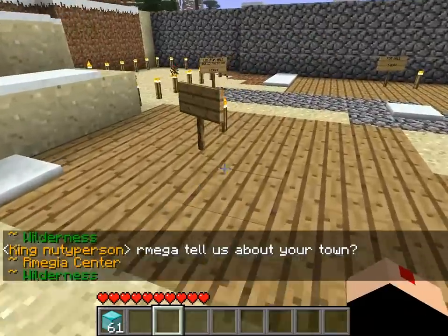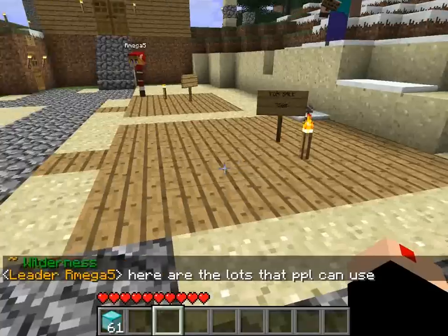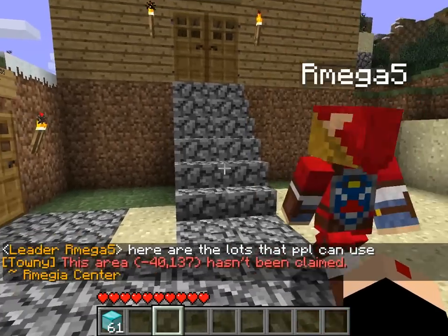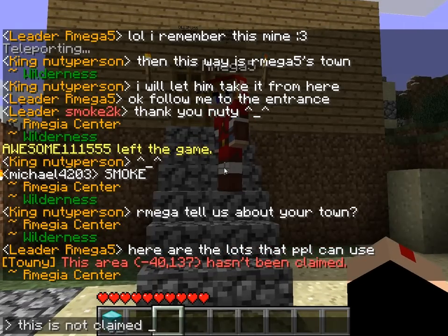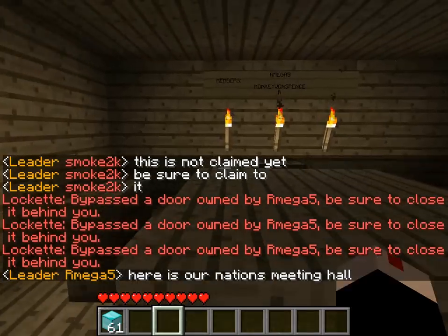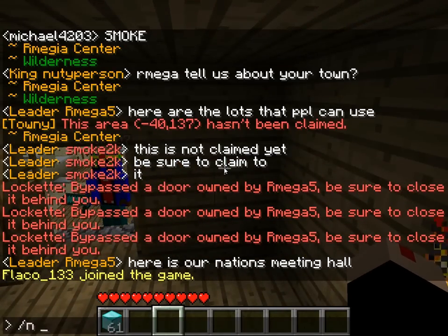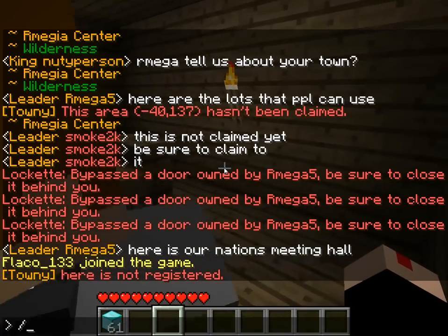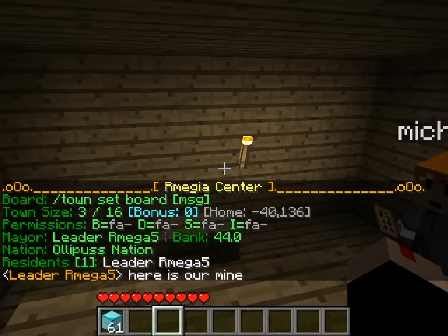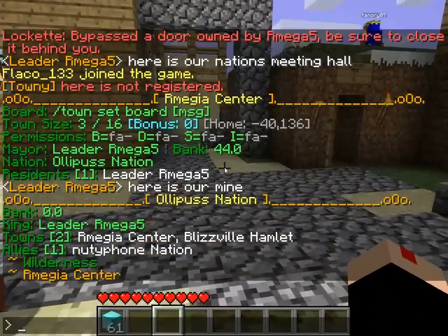Lot for sale — build anything. Here are the lots that people can use. Are there any people in here? I doubt it — it's not claimed yet. This is the nation's meeting area. So we're in a nation here. Ullipus nation — two towns, in allies. The king is actually Armaga, so that's why.